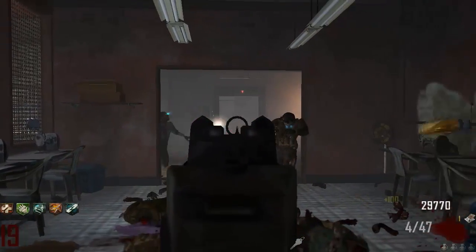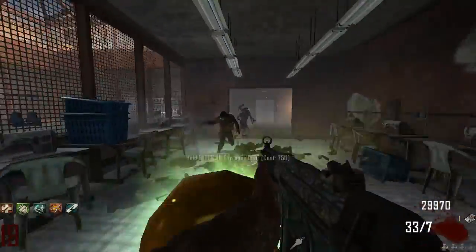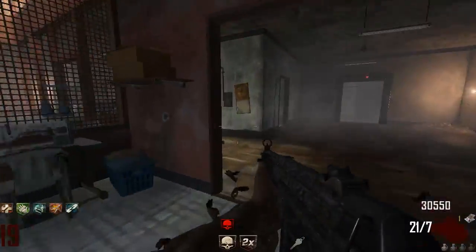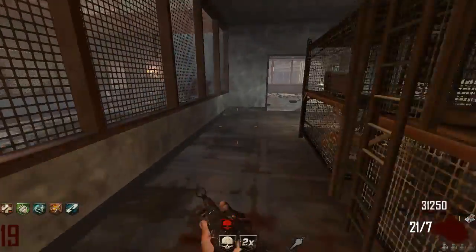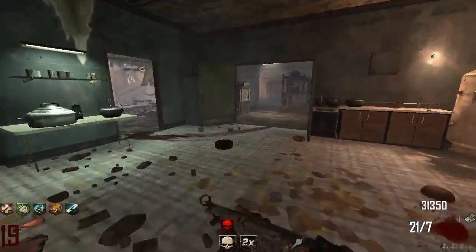Come on, drop me a max ammo or something. Oh, that'll work. Oh, I just lost the red insta kill — I lost the red insta kill because they touched me. So that means next insta kill I won't have it, sadly.